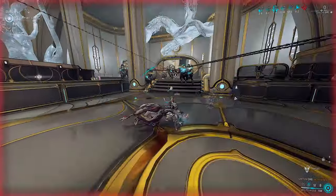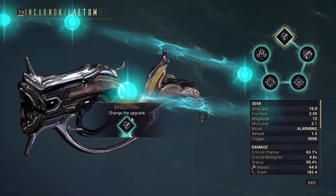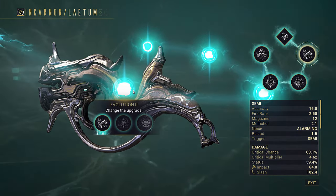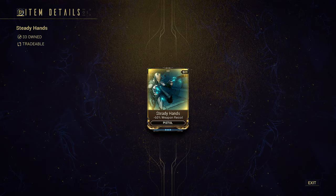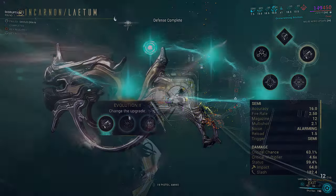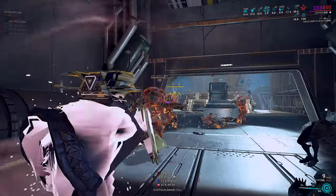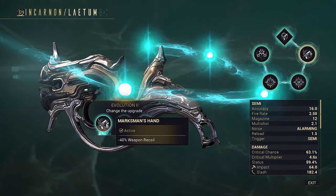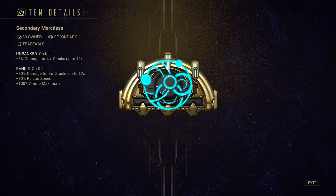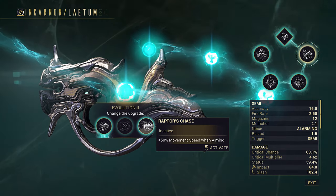Let's break down the best perks in Latom's evolution trees. Evolution 1 is self-explanatory and unlocks the Incarnon mode. For Evolution 2, similar to the Fenmore Rifle — if you can slot Secondary Deadhead and Steady Hands together on a raw damage build not reliant on Slash or Dots, take Rapid Wrath for the 20% bonus fire rate. If it's a Slash or Dot build, I strongly recommend Marksman's Hand, as the pistol kicks quite a bit more than the Rifle counterpart. You'll be using Secondary Merciless instead, since bleed kills and Dots cannot proc Deadhead. Raptor's Chase is trash and extremely niche — don't take it.